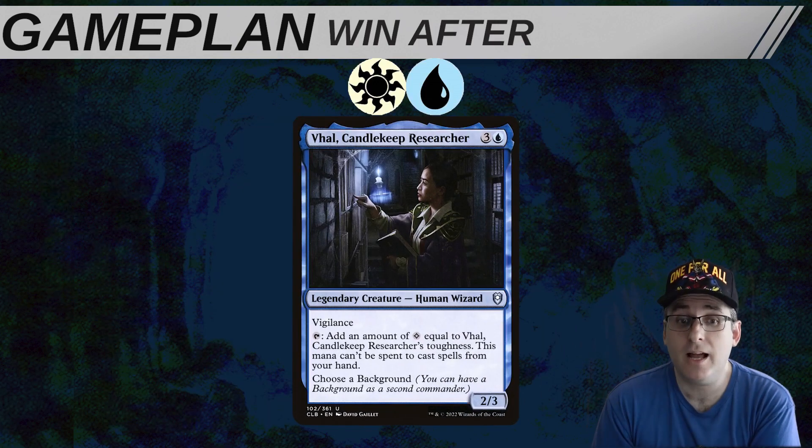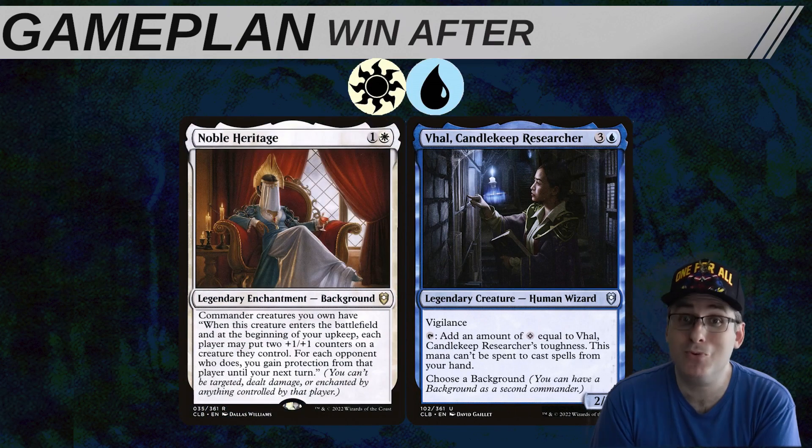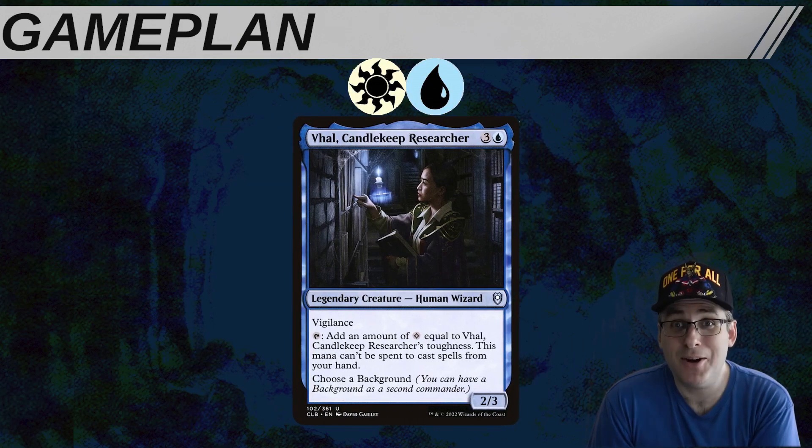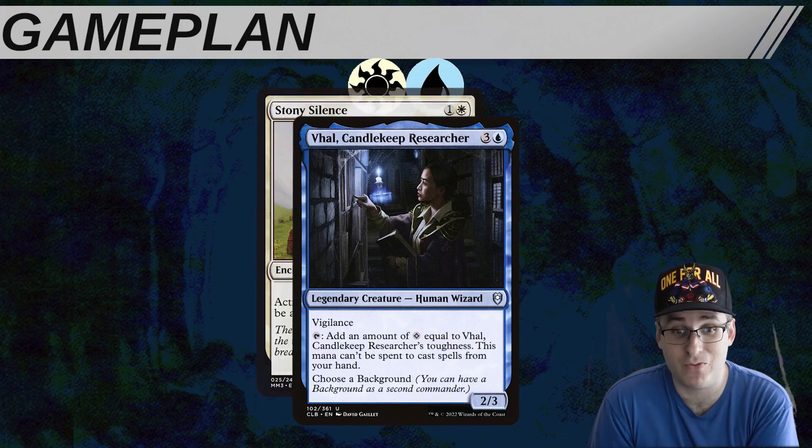Vol also has that classic brewer's advantage of a deck that is tough for opponents who haven't faced it yet to dissect on the fly. The wording on both Vol and Noble Heritage are both pretty wonky, and if you're seeing these cards for the first time and expected to dissect what they mean, that can be pretty difficult. It's hard to identify that as the scariest thing at the table when someone else is presenting a turn two Najeela. So sometimes you do wind up winning because one of your opponents didn't realize you were on an artifact combo when they go to remove that Stony Silence for you.